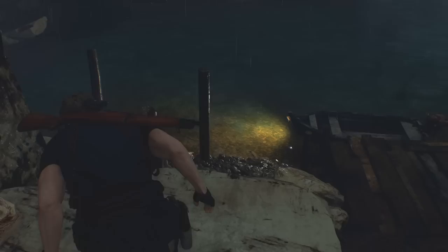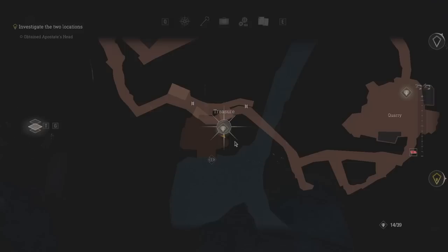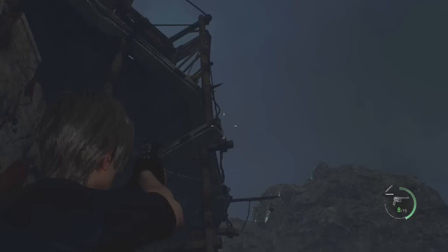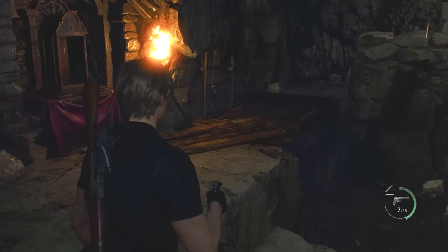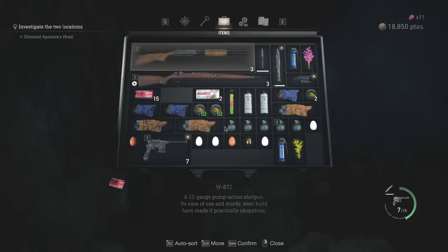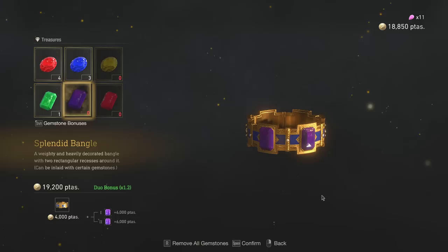Anything else? Let's check the map. Actually, it looks like there's something around here — there's treasure, not too far away. I think I can see it dangling above me. Not the most accurate weapon in the world. Oh, perfect. If I put both of those inside the bangle, that's going to sell for a lot more. The duo bonus, because it's the same color, does increase the price. I think I am going to keep it like that.